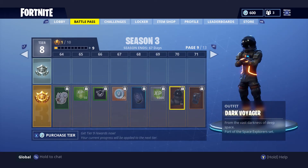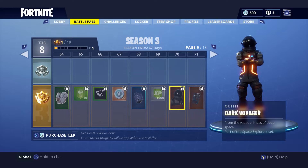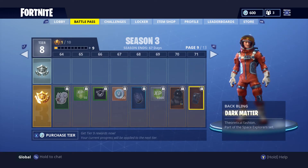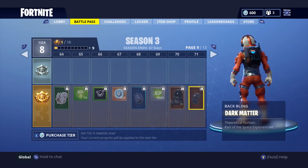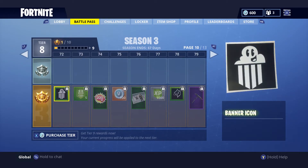At tier 70 you unlock the Dark Voyager, and I think this guy looks incredibly cool. He's basically the Black Knight equivalent of the astronaut theme — so cool. Along with him comes the Dark Matter bling backpack, which pairs perfectly with the Dark Voyager.